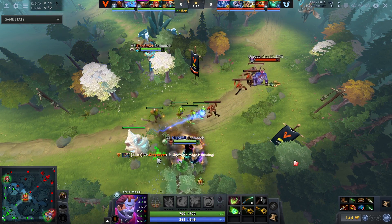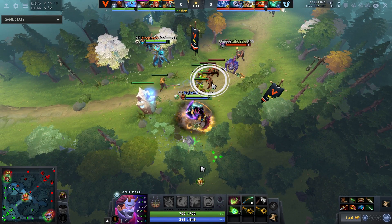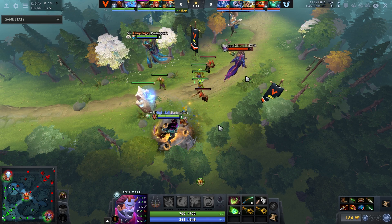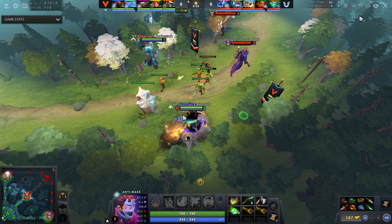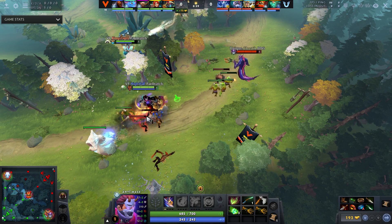Let's see what he does when the wave is blocked under tower to make sure he gets all the CS. Number one, he pulls creep aggro almost instantly - at the point where the tower has hit the melee creep about twice, he pulls creep aggro. For whatever reason, this sets up the perfect last hit. There's no way either of the enemy heroes could contest the CS, and that's exactly what he wants. Good players will destroy your last hits under tower if you do not pull creep aggro - so aggro, aggro, aggro.